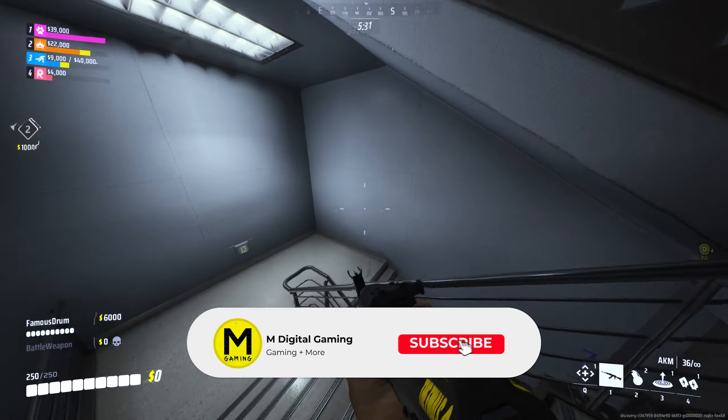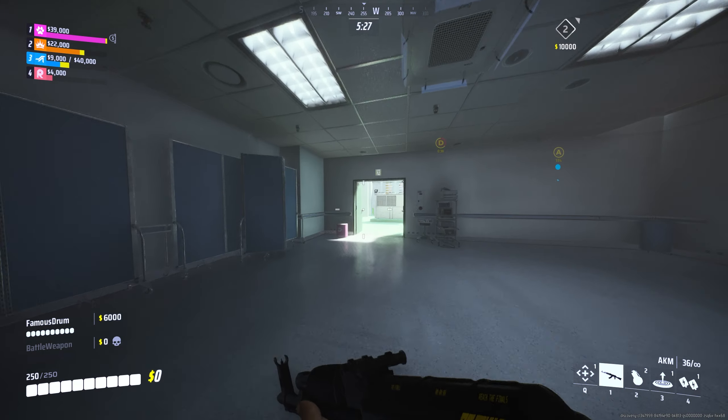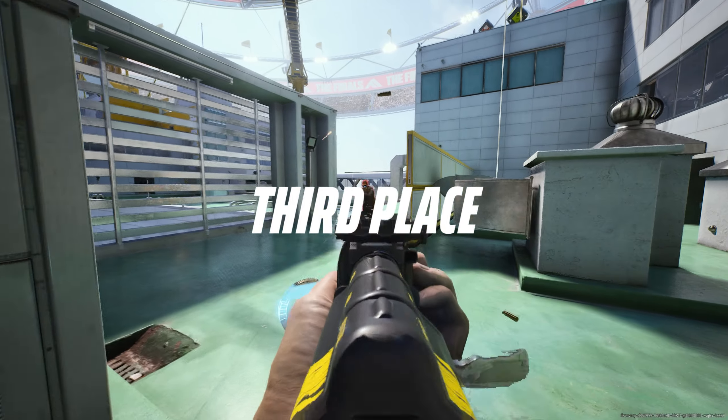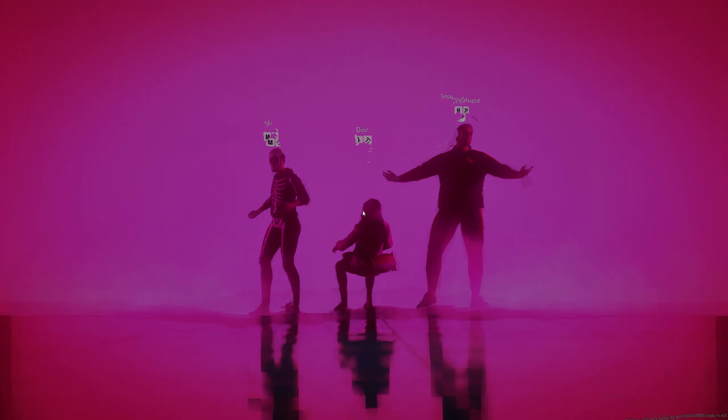Let's get the game going — looks like we're hopping into our first game. It's called Quick Cash: find a vault, grab the cash box, take it to a cash out station, and the first team to reach 20,000 wins. This is more of a casual gameplay mode, I believe.